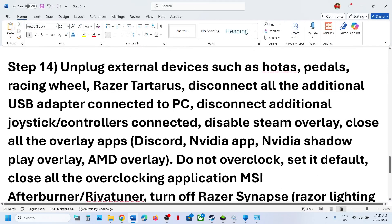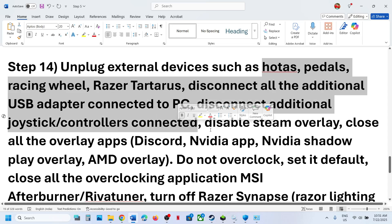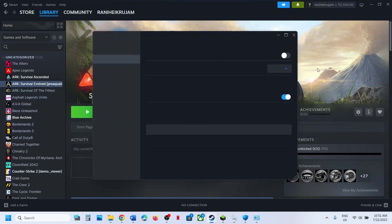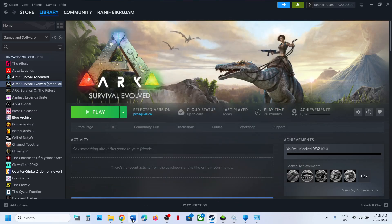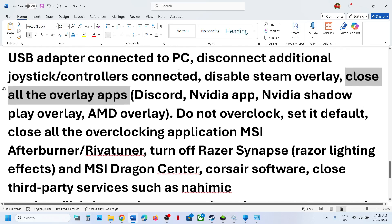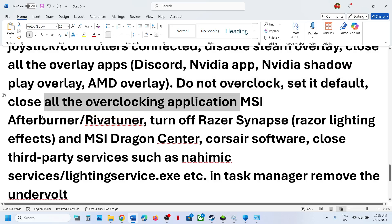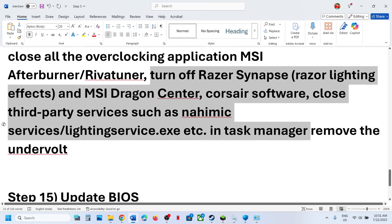Unplug all external devices — HOTAS, wheel, pedals, any USB adapters, or extra controllers. Disconnect any virtual controllers like vJoy. Disable Steam overlay by right-clicking the game, going to Properties, and turning off 'Enable the Steam Overlay'. If you have Discord, go to settings and turn off overlay. Do the same for the NVIDIA app overlay. Close all overlay applications and any third-party services. Do not overclock — set to default and close applications like MSI Afterburner.